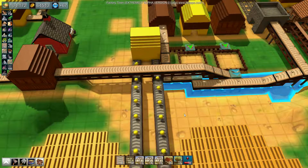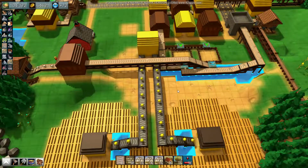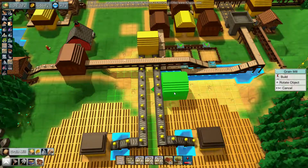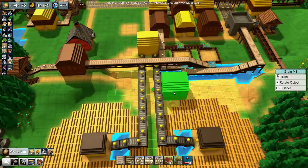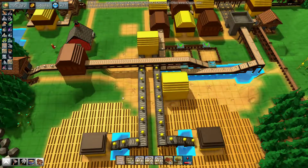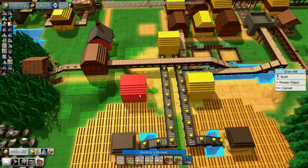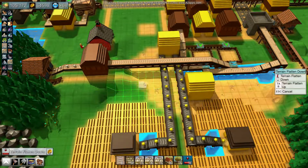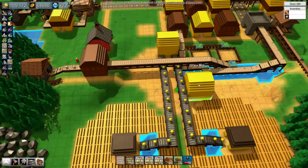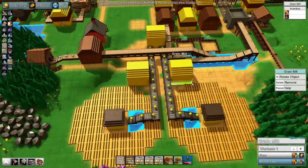I want a grain mill. I think I will leave a bit of a gap between them just in case. Building is blocked because the terrain is not level. Animal feed, animal feed, animal feed - if you please.